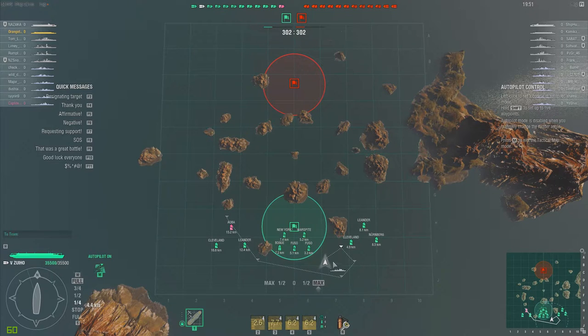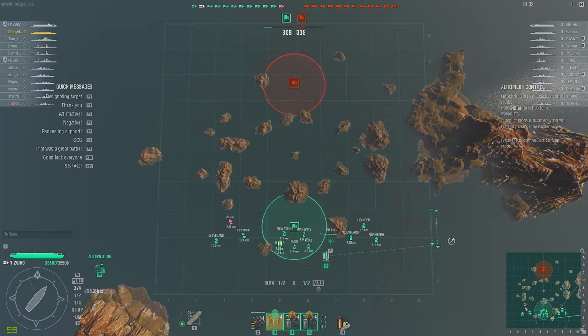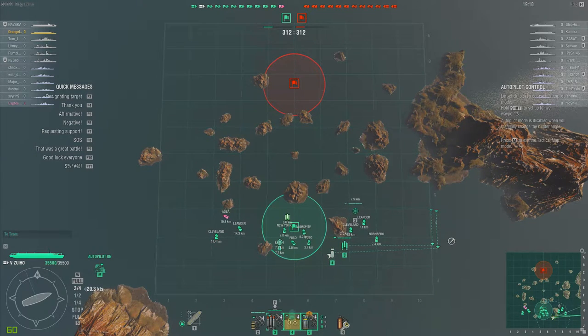This is a two-carrier battle, and the Bogue on my team does a pretty good job for the most part. He's probably far more advanced in his aircraft than I am in mine. I'm launching my completely stock strike aircraft, because I do have a fighter squadron, off to the east to go up the eastern wall, while I have my fighters scout ahead a little bit.